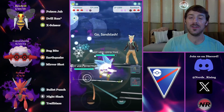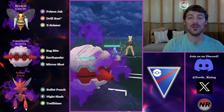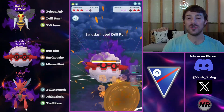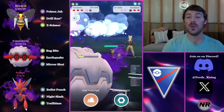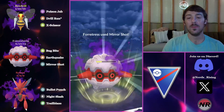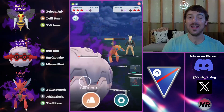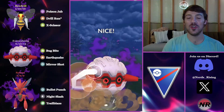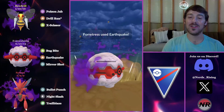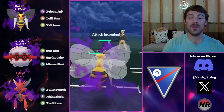They no-shield that and I'm able to snipe with some Bug Bites, denying all their energy just before Drill Run. They have a Shadow Alolan Sandslash in the back. Fortress is the bulkiest Pokemon on our team and it tanks a Drill Run, not comfortably but it does tank it. We bait there, they switch back to Defense Deoxys and I go for the Earthquake — it KOs. They don't give up their last shield.